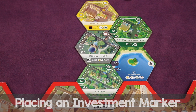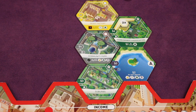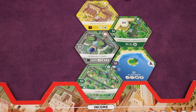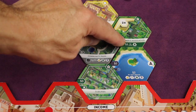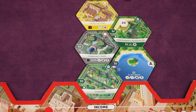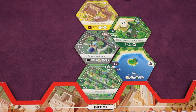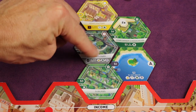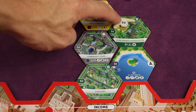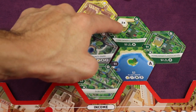Instead of placing a tile, you can place an investment marker. Take one of your three investment markers and place it on any tile in your borough that doesn't already have one. You pay that tile's cost again — for example, six dollars — and then activate the tile again, gaining its effects a second time. The tile essentially counts as two of itself for 'every' conditional effects. However, investment markers do not trigger adjacency effects from neighboring tiles; only the tile's own effects are re-activated.